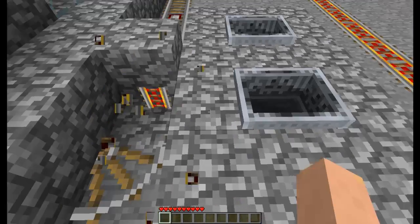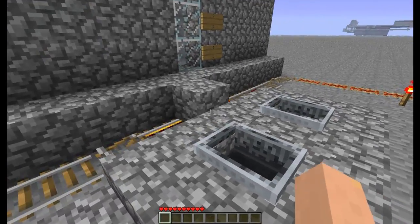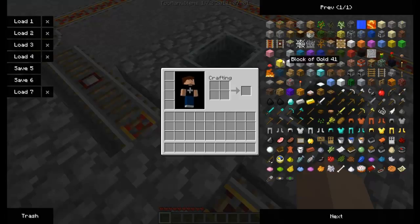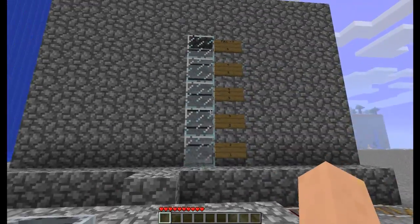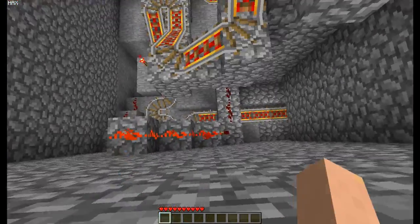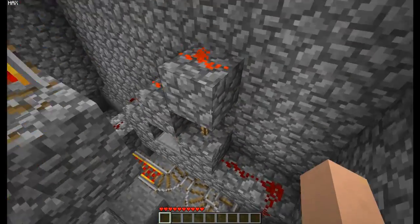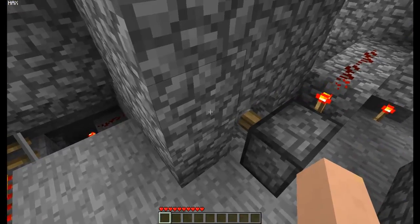This pressure plate over here is connected to the powered rail, and it boosts the minecart back into the so-called cart dispenser. The way that works is with a signal shortener — this thing over here. The pressure plate triggers it, and this piston contracts very fast so it lets only one cart fall through.